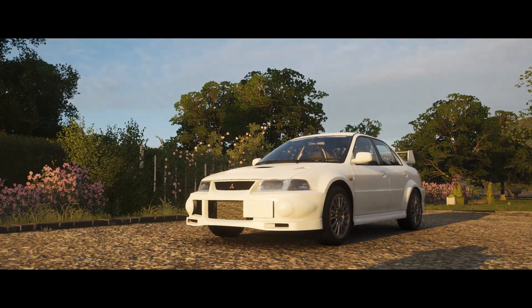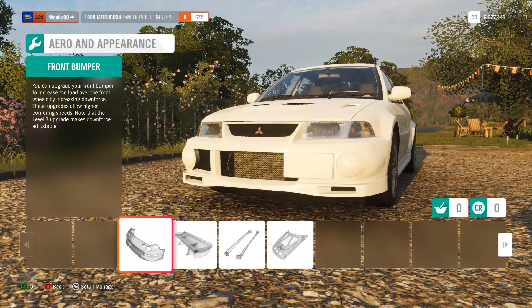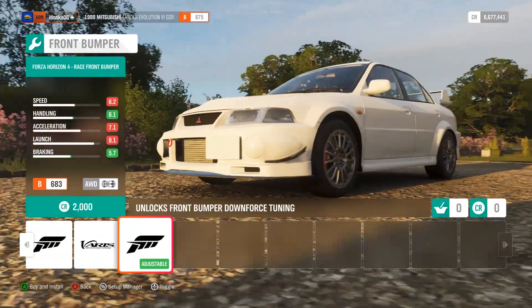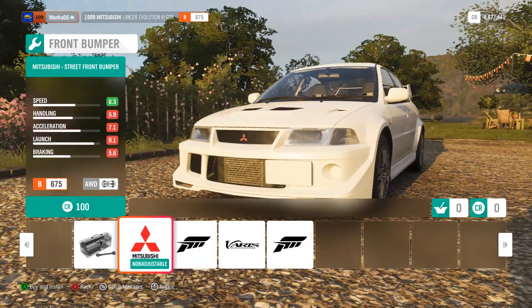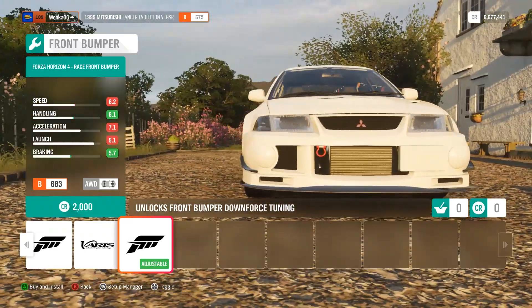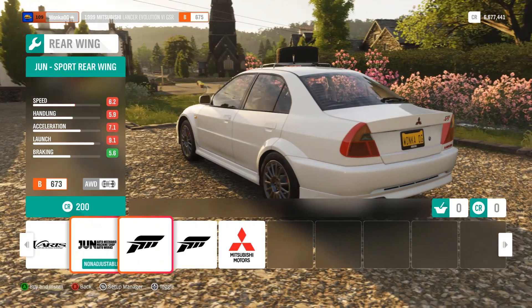On to the fourth car of the Mitsubishi lineup — the Mitsubishi Lancer Evo 6. 1999 is when this thing hit the market and it's still just as beautiful as the day it came out. As far as front bumpers go I kind of just want to add the tow hook and the splitter because some of these are goofy-looking. I want the nice round fog light covers that this car is so well known for — I'm just going to leave the front end stock.